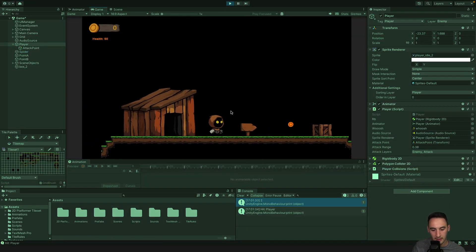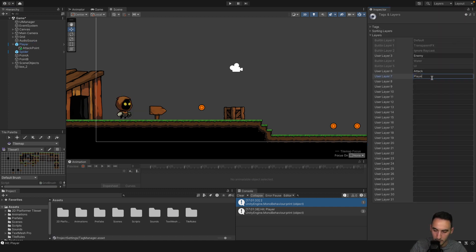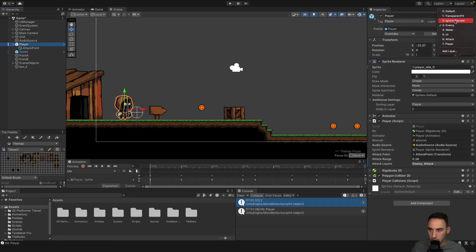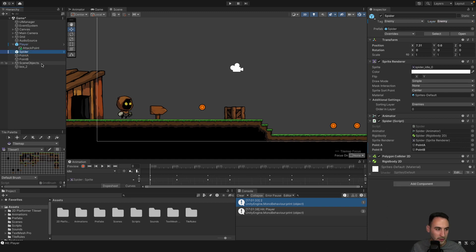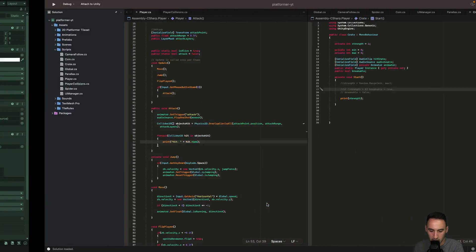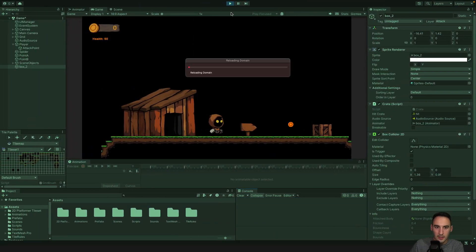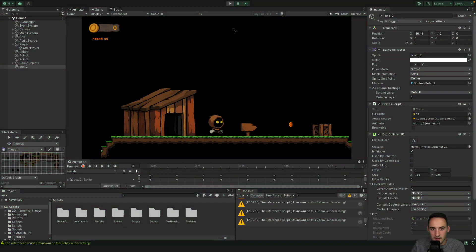When we play the game we can see we are hitting ourselves, which we don't want. That's because our player had an Enemy layer attached to it by mistake. Let's add a dedicated 'Player' layer and assign it to our player. Now when we press attack, the player no longer gets printed, and we can also remove the debug print for the crate strength since we've manually set it to two.